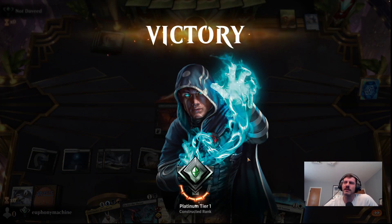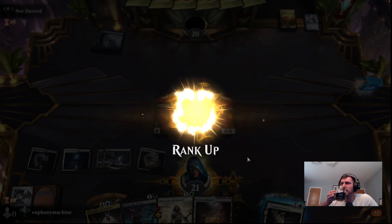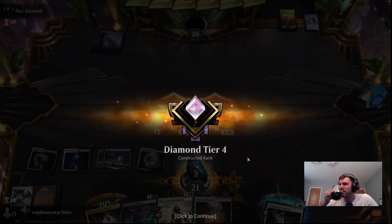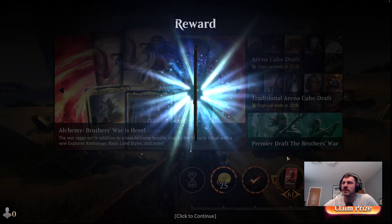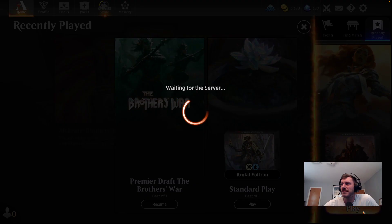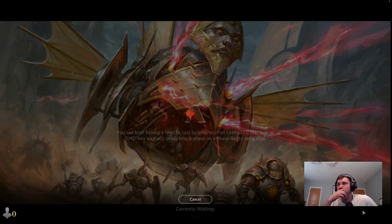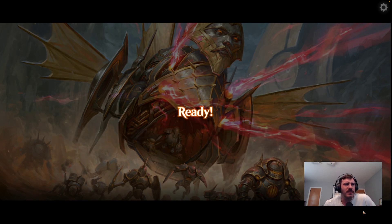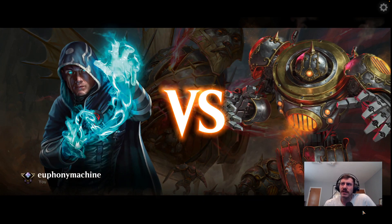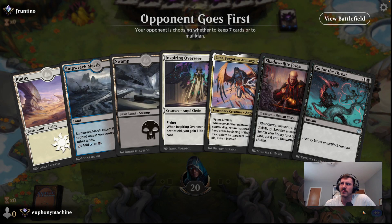It's the first game against Mono Blue that I've completed in probably months. And we hit Diamond! Alright, we'll play one more. I'm surprised we even got to try and cheat anything out at all against Mono Blue. I'm surprised I haven't seen that card — the Priest — at all. I mean, I guess it's not very good, but I haven't seen anybody trying to break it.